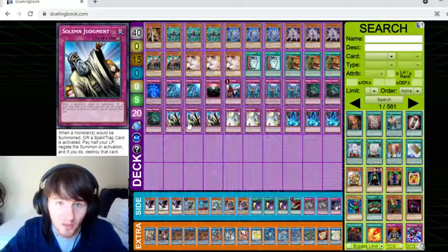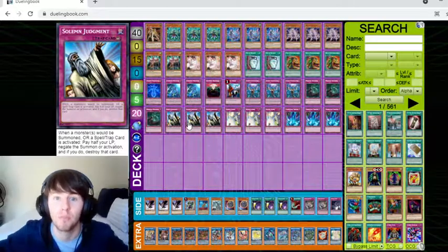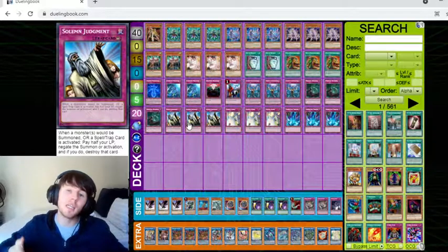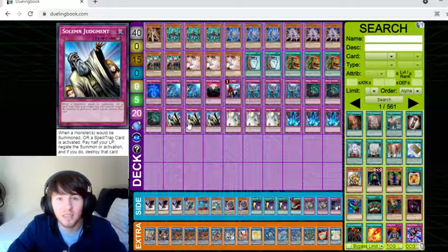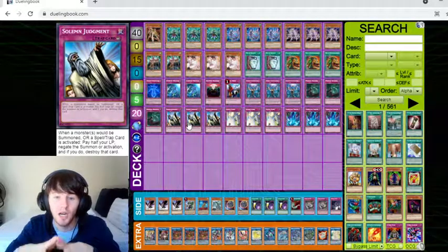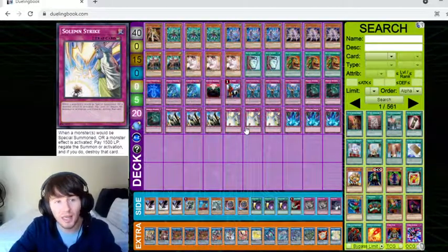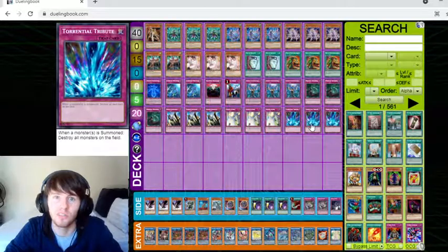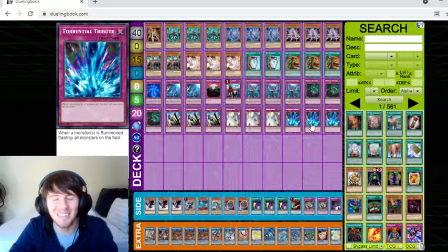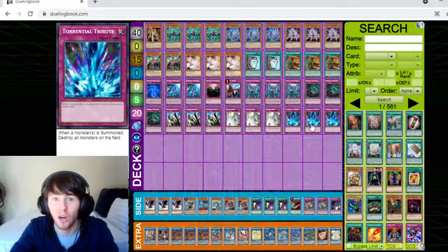Now we're going back to main decking the Solemn Judgments. We used to side deck them, but spells and normal summons are really prevalent in today's meta. Dragon Link is currently the best deck, but here in South Africa I've only seen about three players playing it. Three Solemn Strikes, because Strike is just a god counter-trap. And then three Torrential Tribute — it is so good right now, especially now that people do not have protection from destruction for their cards. The only fear is obviously Dragoons, but we'll get to that.